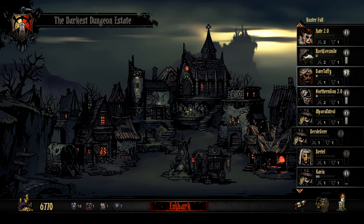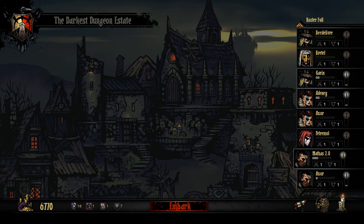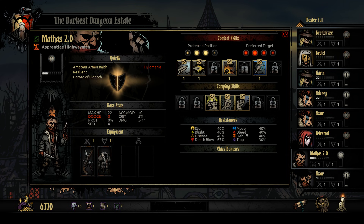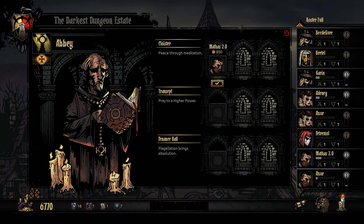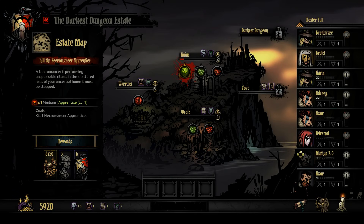Maybe we want to, just to be safe, send Mathis 2.0 in for stress relief. He did just have some stress relief. And this is going to cost us more money than it's probably worth, but I'm going to throw him in there for 850 gold when we can afford it. Sure, I can live with it.